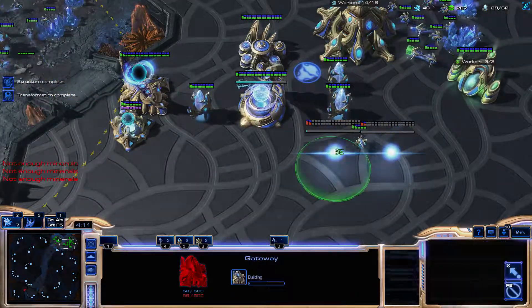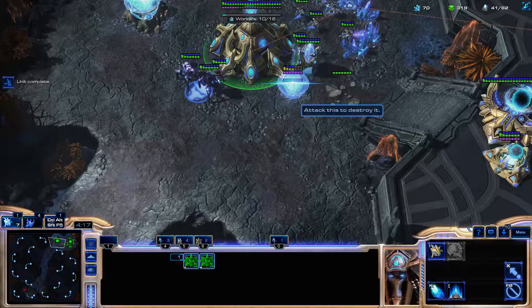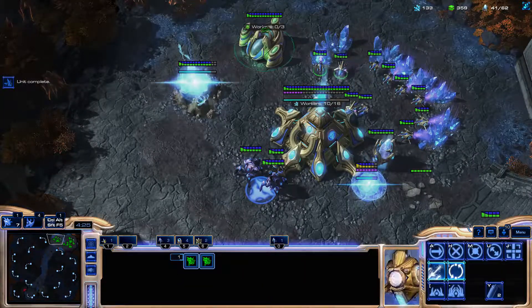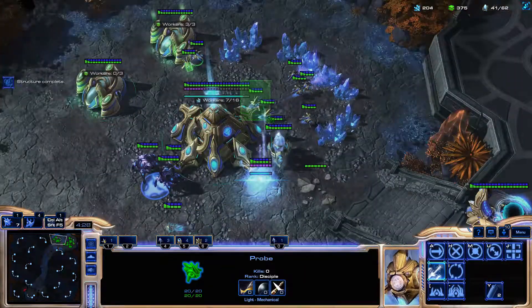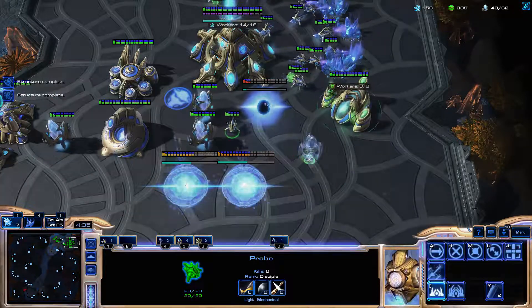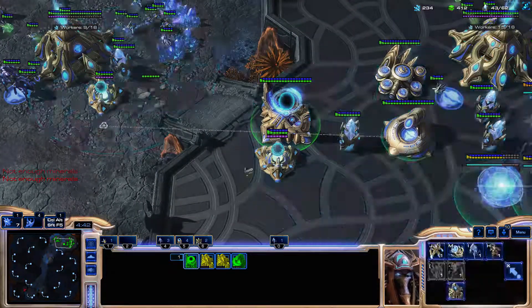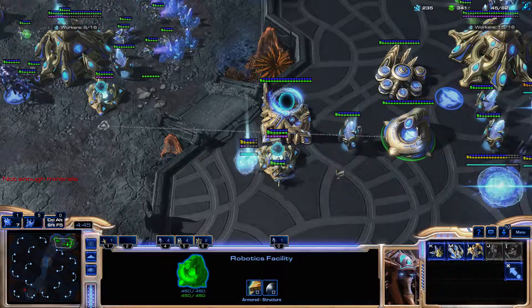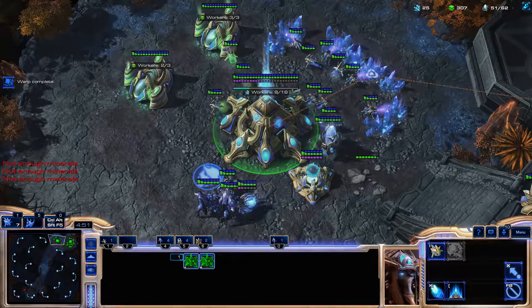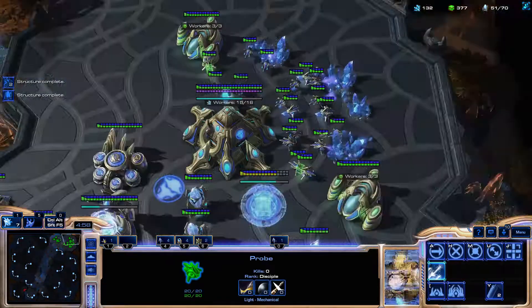I have not enough minerals. Now, just to be safe, let's scout through the normal pathway so I can at least see an attack coming. The main thing to remember is that the cancelled refinery cost my opponent minerals and delayed their build. I have not enough minerals. I wasn't paying attention to the minimap — was there an attack coming? Please let me know in the comments after this is posted on YouTube. I did a bad job checking.